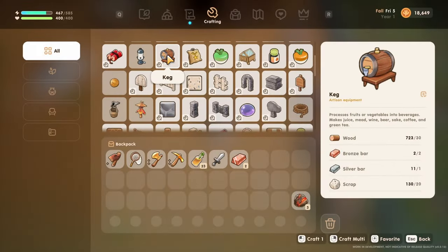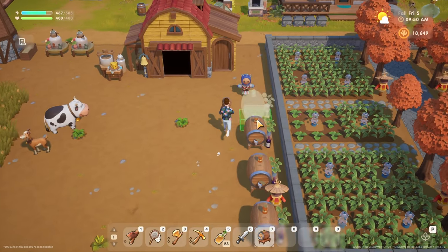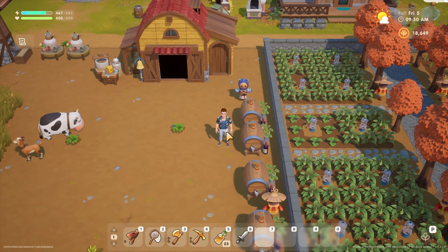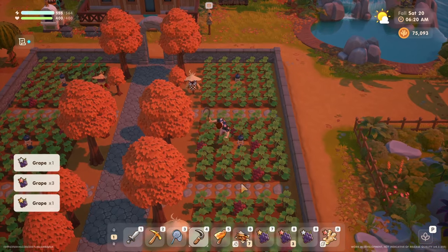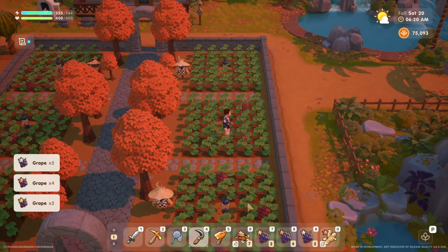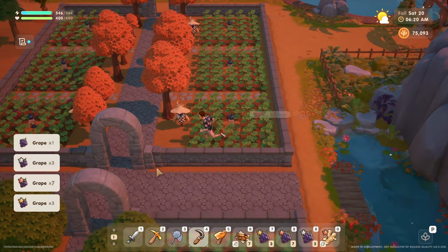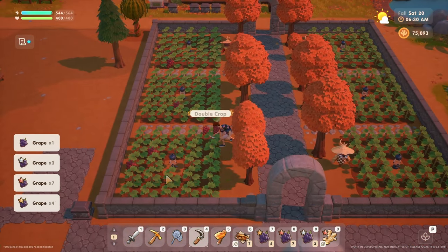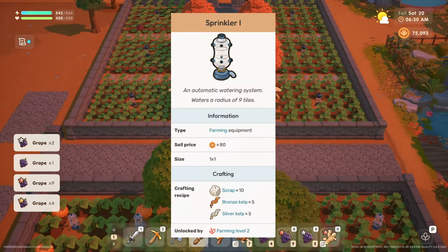Getting started, I'll be talking about things in order based on what I think the priorities should be — these aren't necessarily the order you'll gain access to them, so keep that in mind. Completing offerings is extremely important, so you'll want to get all the appropriate crops planted on your farm ASAP. I recommend loading up on crops and having multiple pots going because you really want to level up your farming to level 2 as quickly as possible, since you'll unlock the sprinkler at that level.